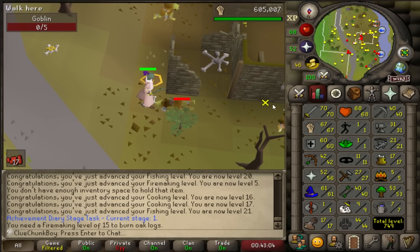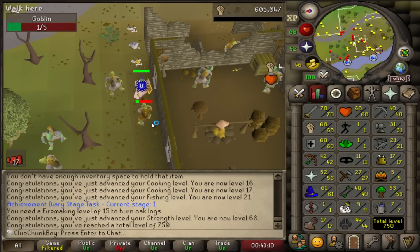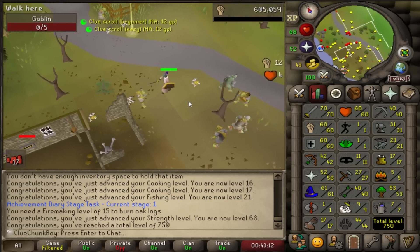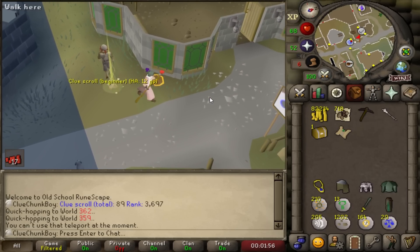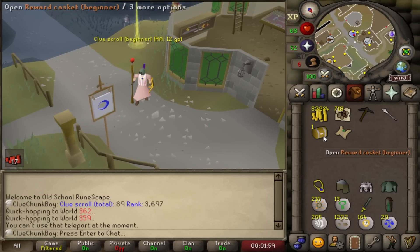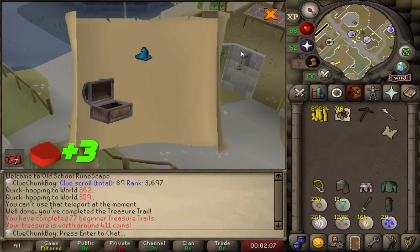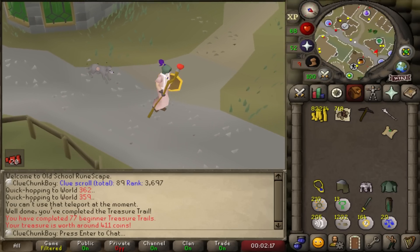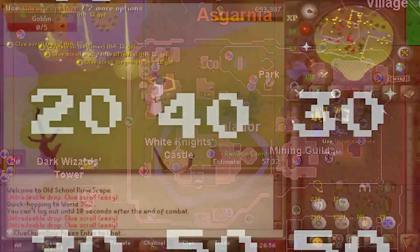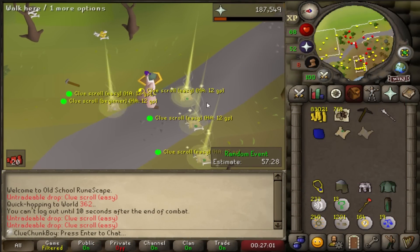We're going to get 750 total right here on this next strength level — that's 750 total on the Clue Chunk UIM! This is clue scroll number 90. If we get a unique, this is going to be a lot of points — plus 2 for the 90, plus 1 for the beginner clue, so we're guaranteed 3. We are on 20 clue coins right now, halfway to the Falador chunk. I just got a back-to-back easy clue and still haven't gotten a beginner clue in the last 30 minutes. What's going on?